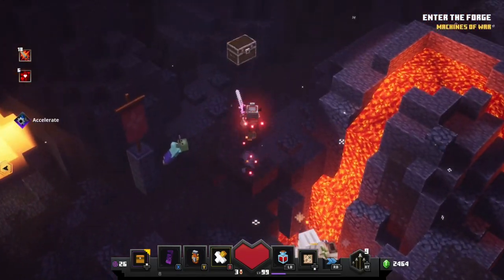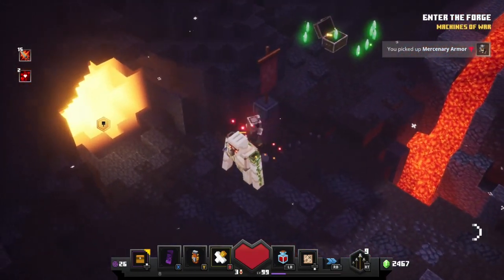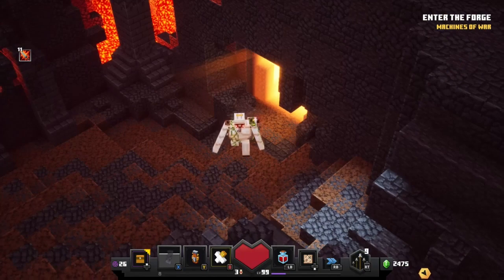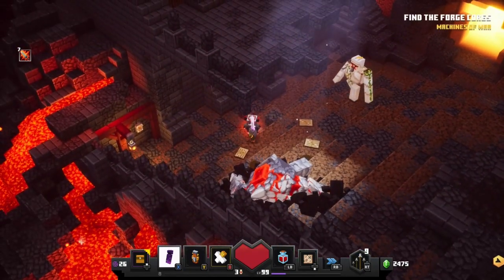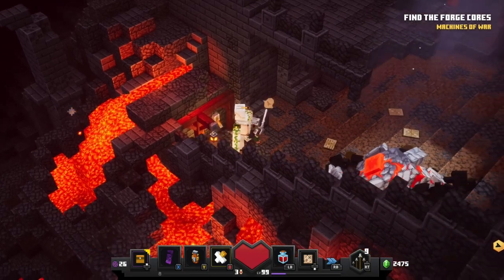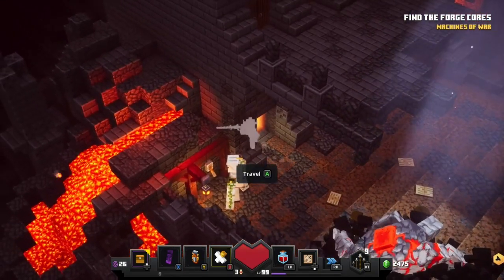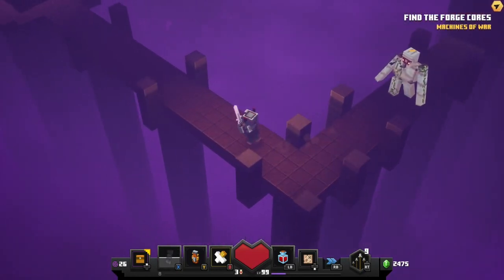If you didn't know, if you go up over there on the right, there is a chest that appears all the time. In the Fiery Forge, once you enter it, there's a very obvious lever just right there, and when you pull it, it will open up a chamber right next to it that you can go into and collect your next rune.